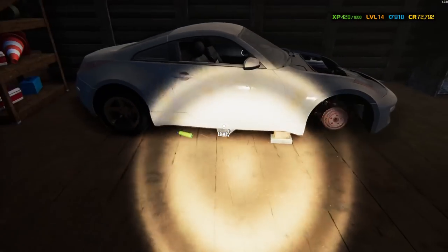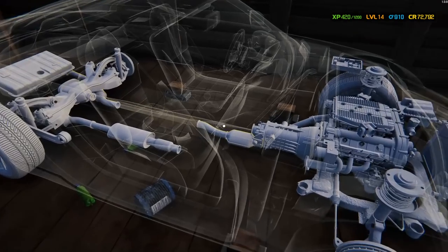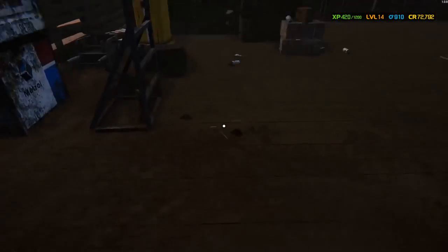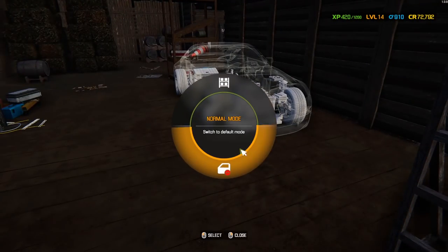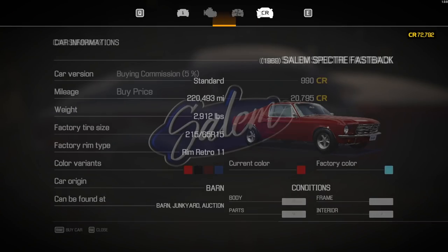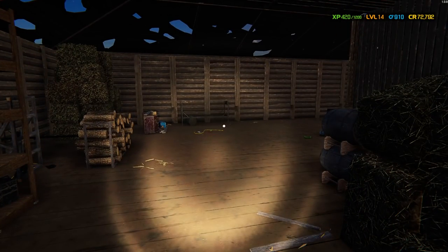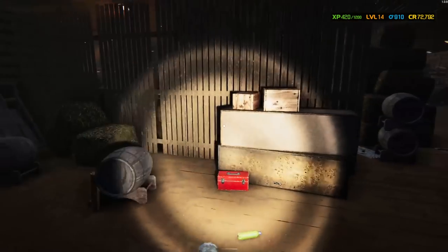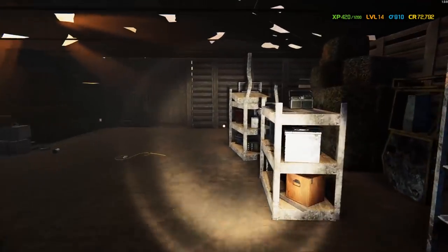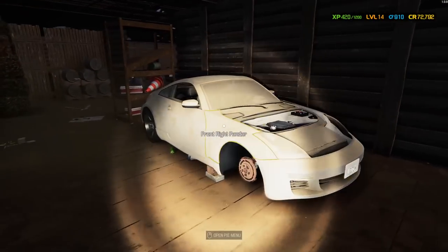It looks like it's got almost all of its parts missing — drive shaft, exhaust pipes, front right wheel, and a couple other things. There's also a Spectra Fastback; I just bought one of these for way cheaper at the junkyard actually. I think I'll pick up the 350 — this is like a textbook rip-off of the 350Z.